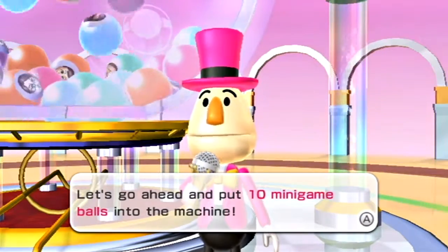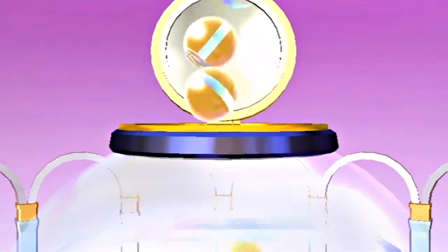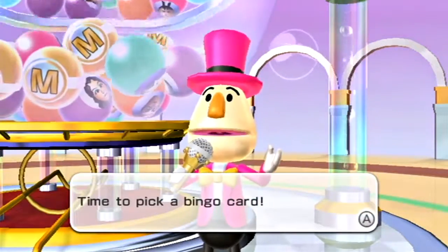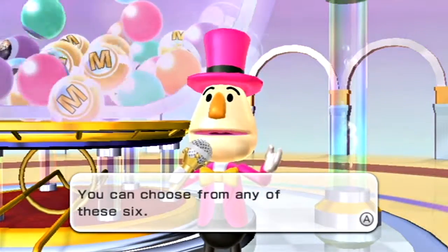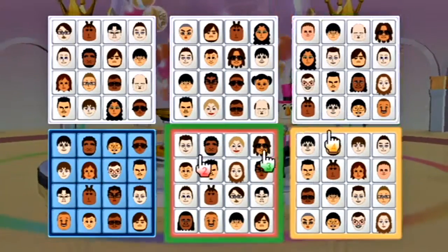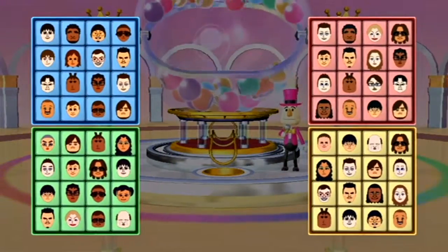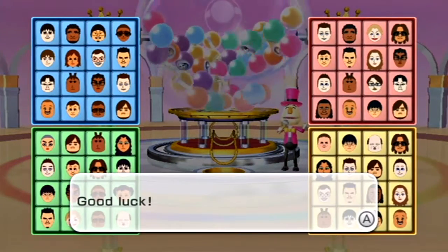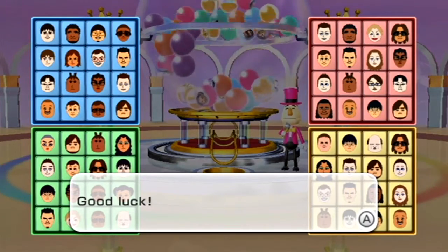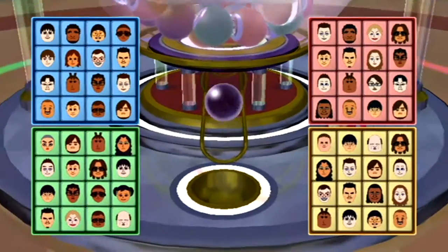Let's go ahead and put ten minigame balls into the machine. You can only have ten minigames. Time to pick a Bingo card — you can choose from any of these six. I'm gonna pick this one. I've got my friend Jay in the top left corner, and also got me, and then Ming. And Ant's also on there too. I really like how they use your Miis as well.